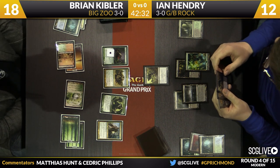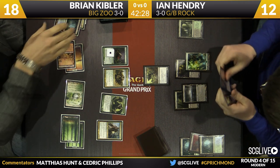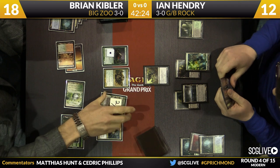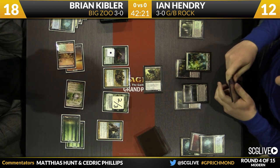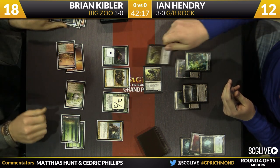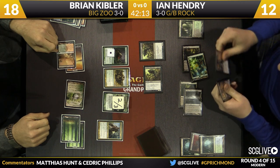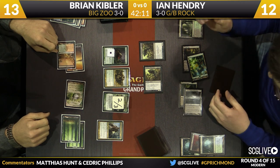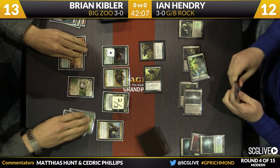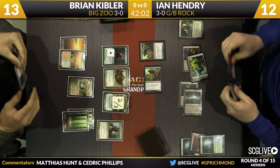Hendry has Phyrexian Obliterator and Dark Confidant in his hand. Kibler's cards are all on the table. Kibler's winding up for one lethal swing because he can't really hit the Obliterator — he can't let that trigger resolve making him sacrifice things. He's going to hope one attack will be enough to deal 12. Looks like another Dark Confidant draw for Hendry. Those guys are typically good, but they're a little scary given the plan that Kibler is on.